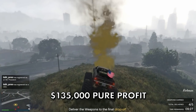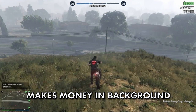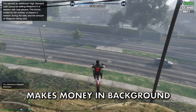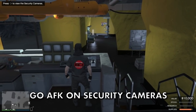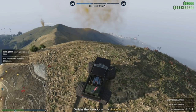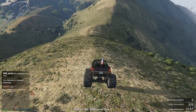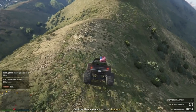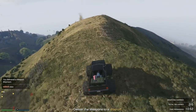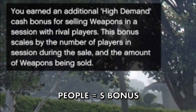The main benefit of the Bunker is how it makes money for you simply by being online, leaving you free to do whatever else you want with it working in the background. You can also look at your security cameras while AFK and you won't be kicked from the lobby. It takes 12 hours to fill a bunker but just under two and a half hours if you want to sell it solo. So buy the supplies, come back after two and a half hours, buy supplies before selling, then sell — rinse and repeat. Note these can only be sold in a public lobby and you get a payment bonus for each person in the lobby.